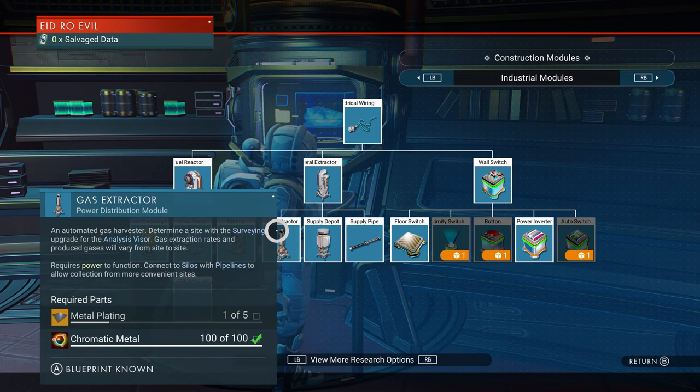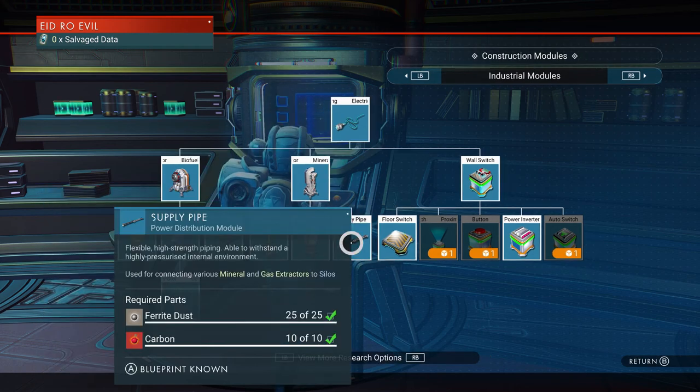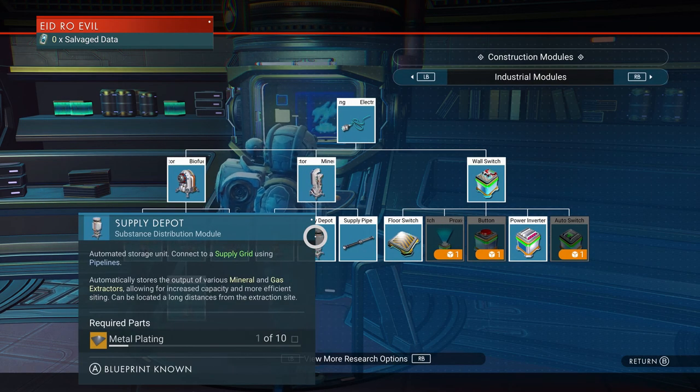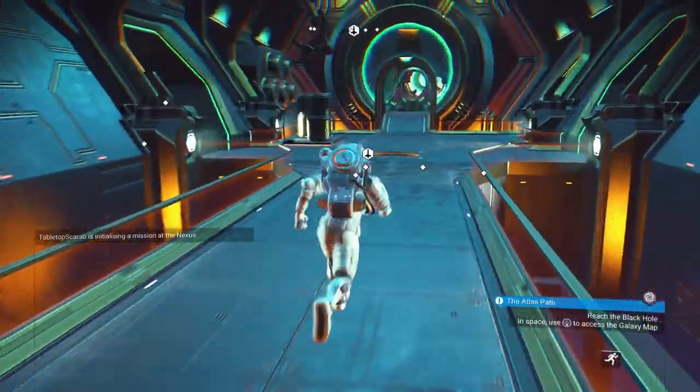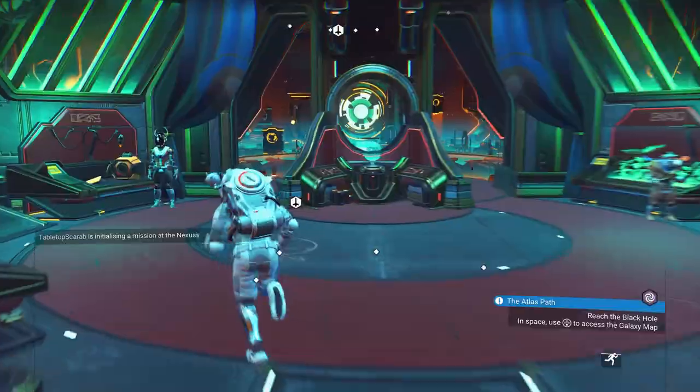To start your gas farm, you're going to need the following items: a gas extractor, a feed pipe, a storage silo and a geomagnetic generator. I prefer these because they can run self-sufficiently without the use of sunlight — they draw power from the ground. Once you have purchased these, let's head out of the anomaly and begin making our farm.